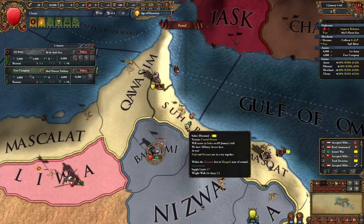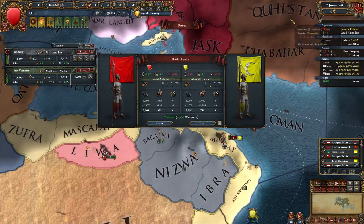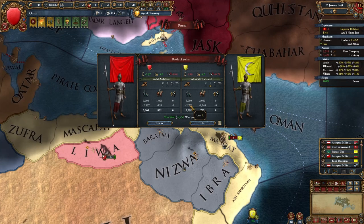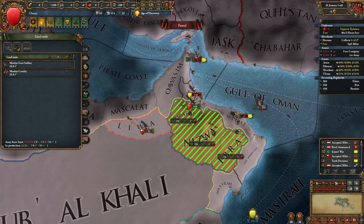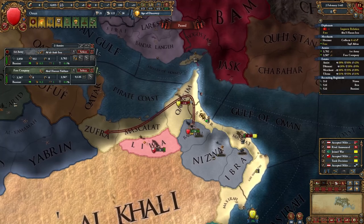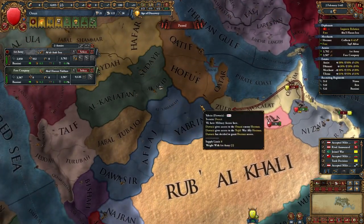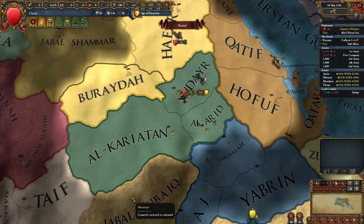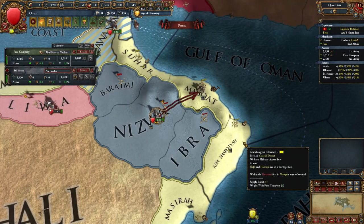Usually the Ormus army is located in one of these three provinces. If you don't see them, wait until they move here. Wait until the lock appears and move your troops. If they have the usual general, like the 1-star one, I guarantee you'll be able to stack wipe them. Build 3 infantry units - you'll need them to siege Muscat. While they are in progress, hunt the remaining army of Ormus and their allies.